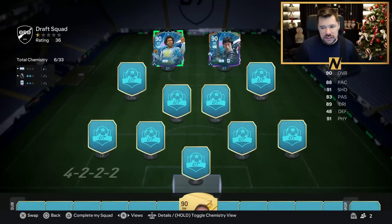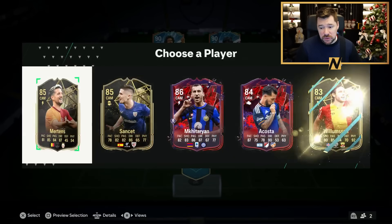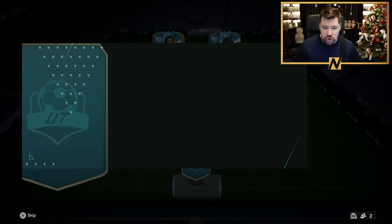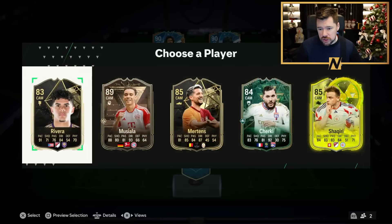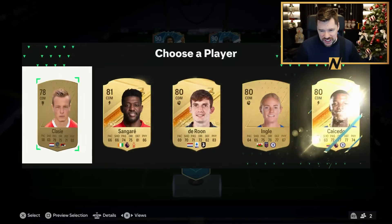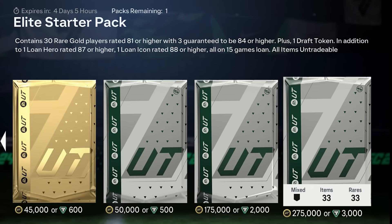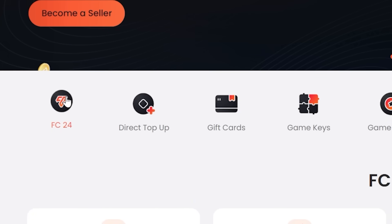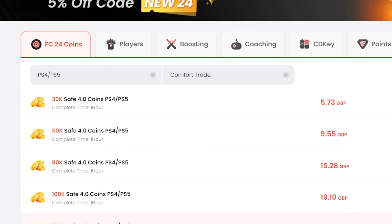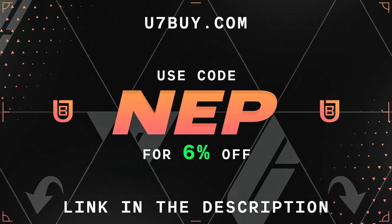Tevez and Bilito — nice. We're going to do some gameplay challenges between now and Team of the Year. We already started doing them last week so let me know down below what you want to see. If you want to afford the best players and open the best packs in FC24, go to u7buy.com to buy your EAFC24 coins. It's cheaper than buying FC points and just as reliable. They offer some of the best prices out there, and you can get an extra 6% off using promo code NEP at checkout.